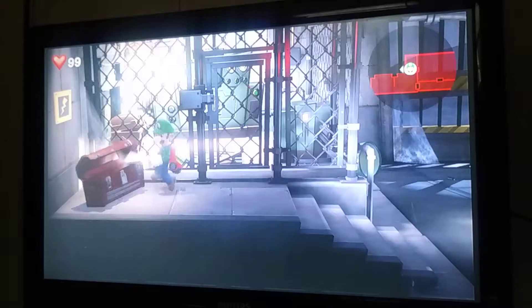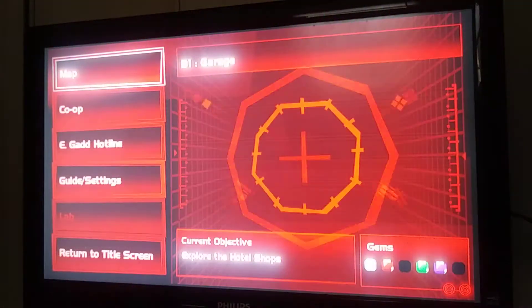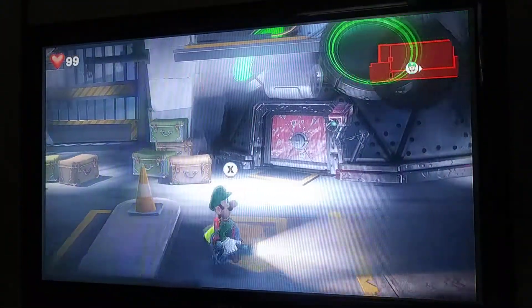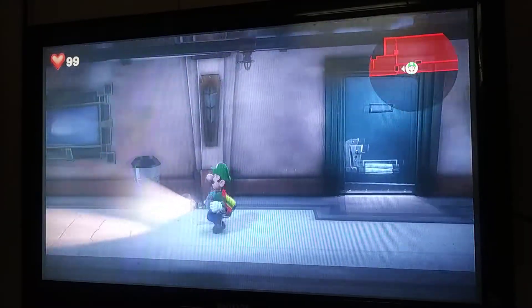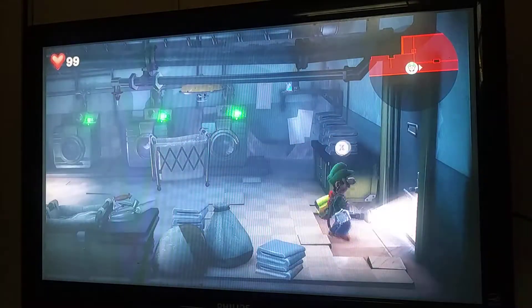I'm going to have to get a new controller or something. Anyways, we got a gem in there last time. What's our current objective? Explore the hotel shops - that's our current objective right now. Alright, before we do anything, I believe we got this gem in here. Yeah, okay, we got that one in there.